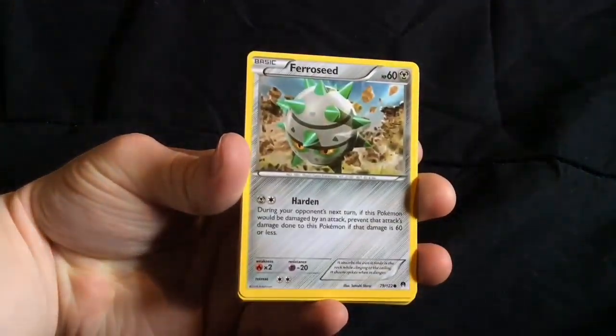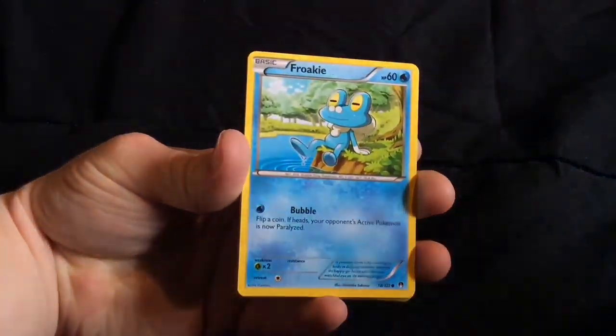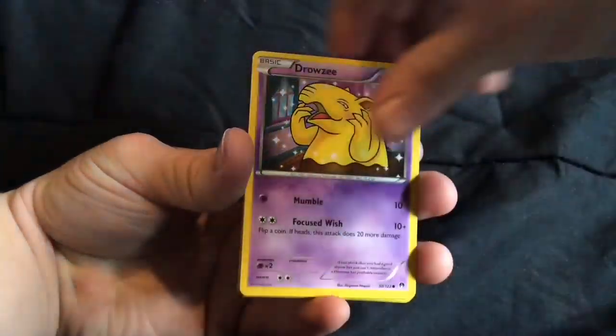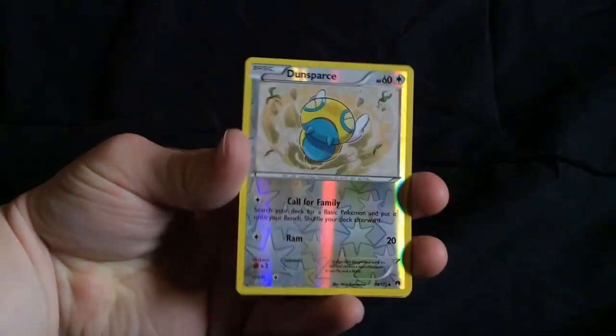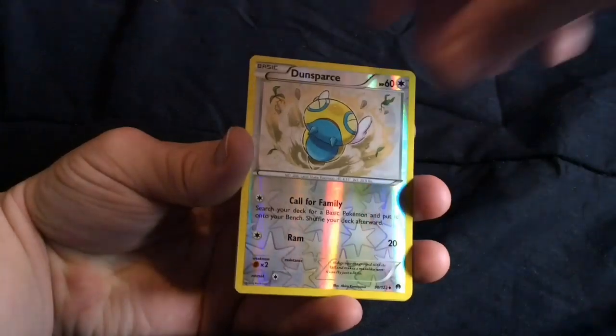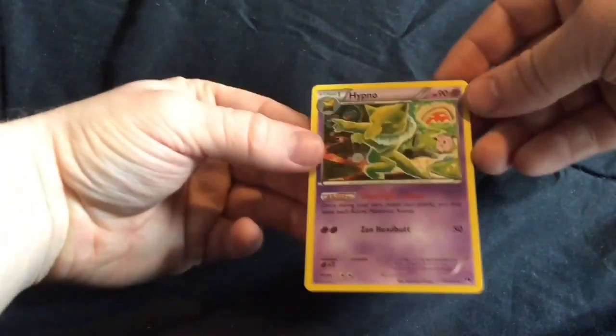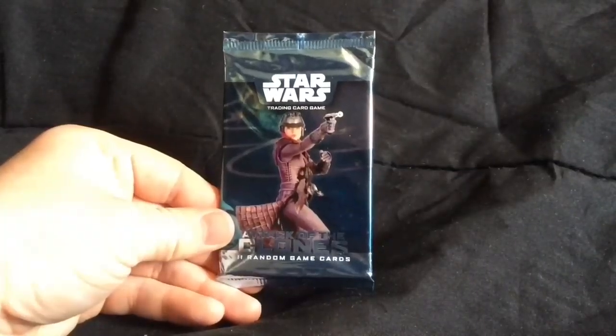Fighting Fury Belt. Electrobuzz. Ferroseed. Froakie. Corsola. Drowzee. Dunsparce as the reverse. And on the end we have Hypno — standard, non-holographic rare card. And there is no energy on the back, so now I know that for future ones.